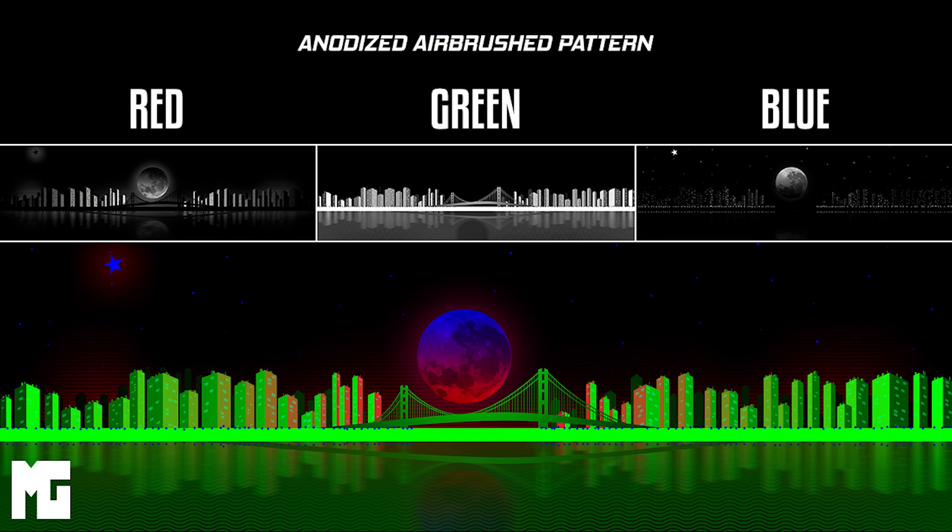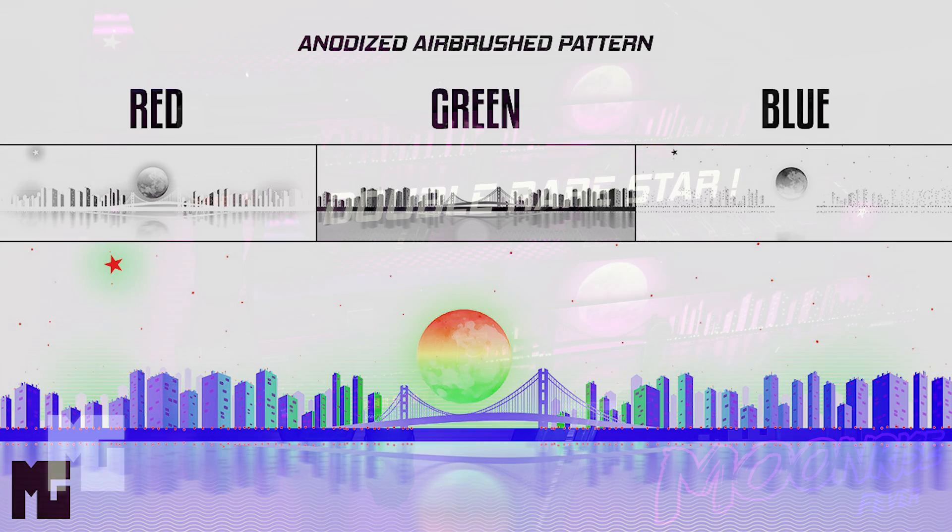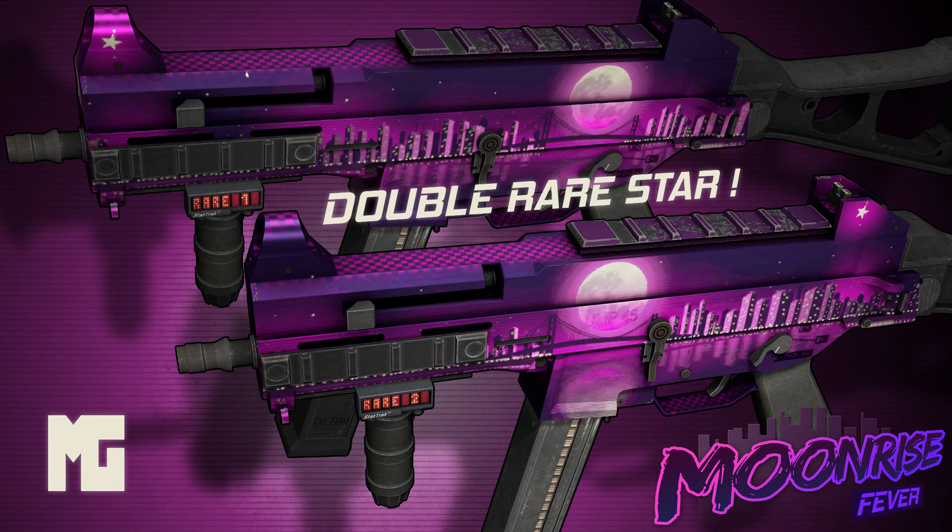Now if we have a look at the texture file, you'll notice a star at the top of the image — and we'll invert the colors so you can see it a bit easier — but basically because this star is so high up on the texture file, most of the time it won't actually show up on the gun, except if it happens to fall on one of the raised points at each end of the weapon. So an instant rare pattern, essentially.